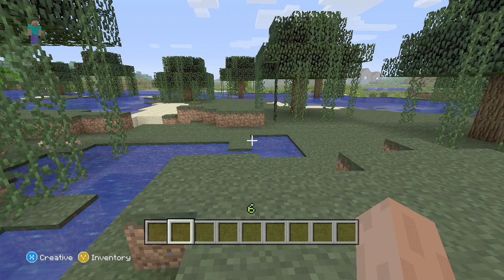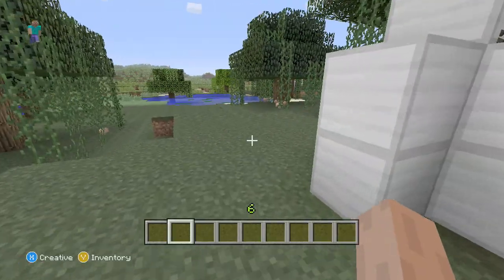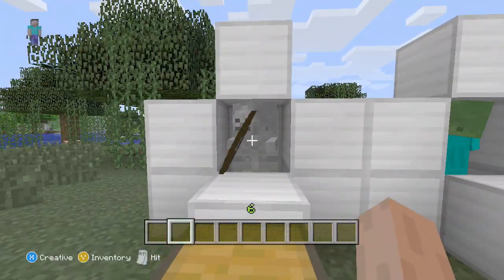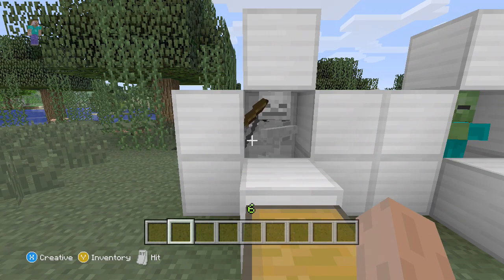Hello everybody, today I'm going to be talking to you about rare drops in Title Update 12 for Minecraft 360. First off, we're going to start with the skeleton. The skeleton would usually drop up to 0 to 2 arrows and 0 to 2 bones every time you kill them.